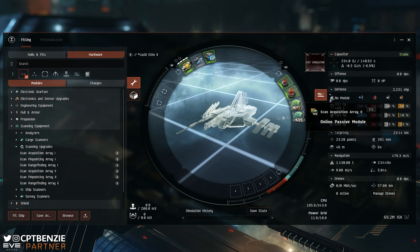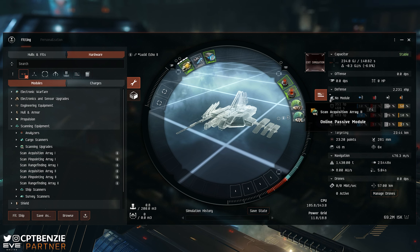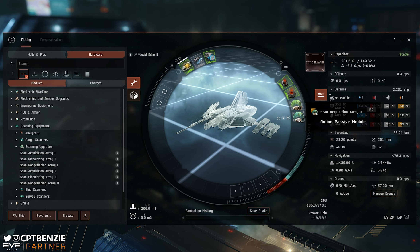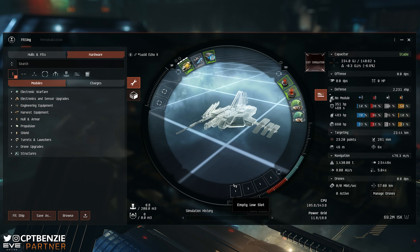You might decide you want propulsion in the mid slots — a microwarpdrive or afterburner. Since I tend to warp from point to point anyway, and I set up a perch so that I can warp out to the perch and then warp to zero on the next box, I don't tend to fit propulsion because I don't need it. I'm not actually ever really moving around — I kind of sit somewhere cloaked and just warp to the next point. And if I hit something like an interdiction sphere, I've got the interdiction nullifier. My survivability is purely based on running and avoidance.